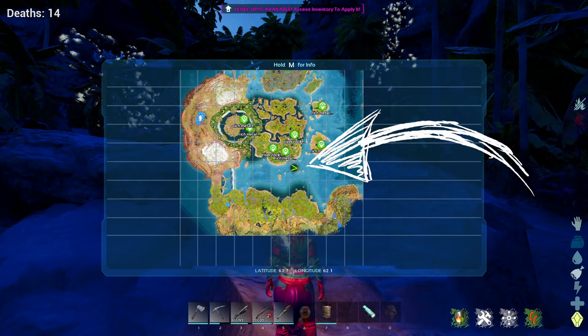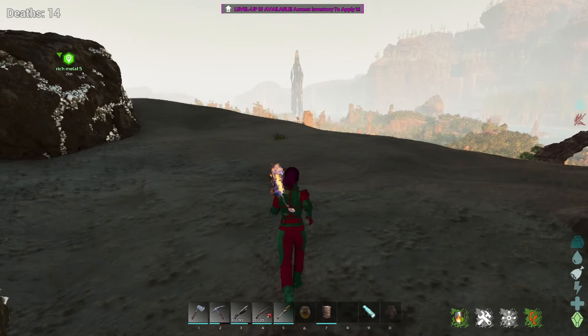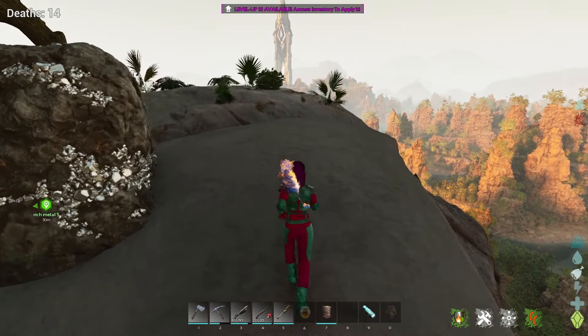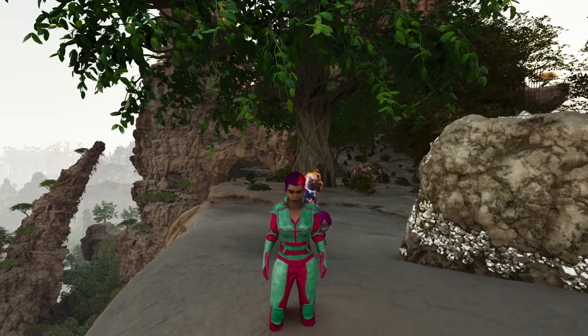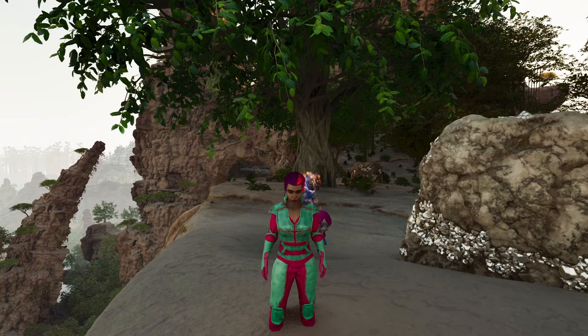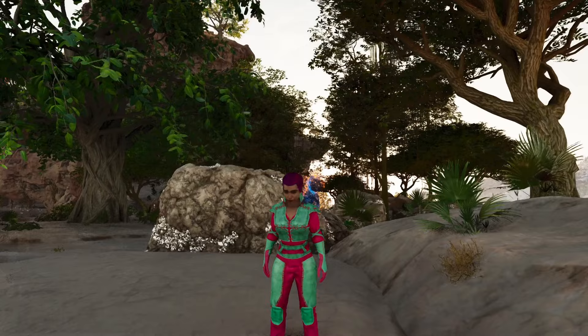Like I said, you can find metal all about, especially on these tall rocks throughout the map. If you have a flyer it's going to make it so much easier, especially with an Argentavis or Ankylosaurus. I thought I'd show you a couple of places that are easy, especially when starting out, where you can get yourself equipped with tools and guns before heading further into the map.